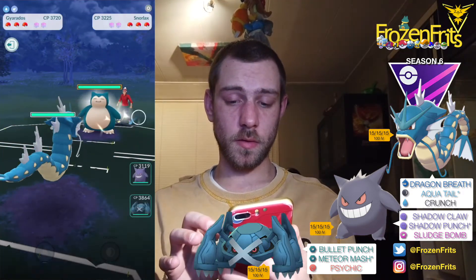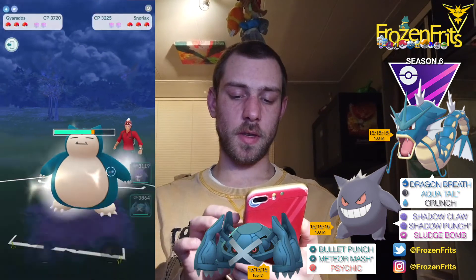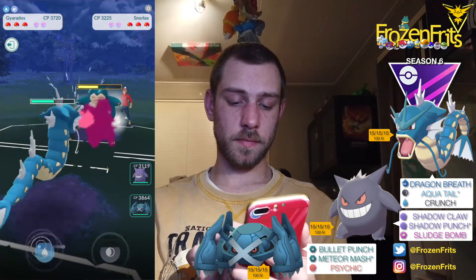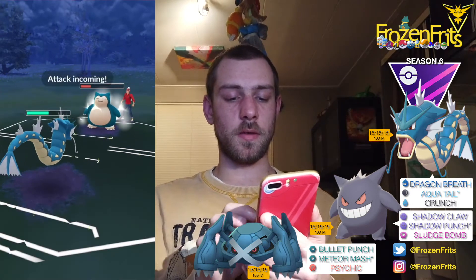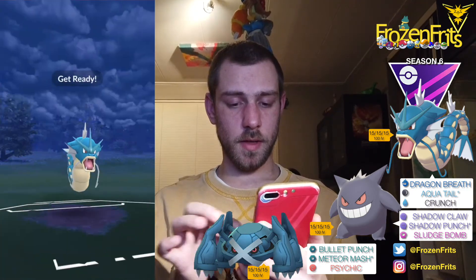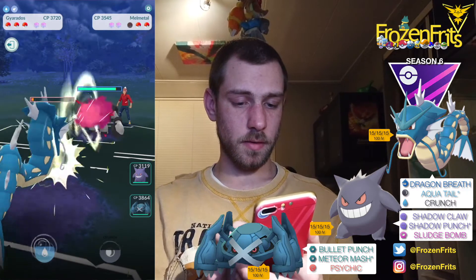Okay, we're gonna start up against the Snorlax — I don't think it's an XL. We're gonna take off an Aqua Tail. Let that go — this is probably just a Body Slam. Yeah, I'm not gonna shield that. We're gonna take off another Aqua Tail and he let that one go too. I'm also not gonna shield this — it's just another Body Slam. I'm gonna take off another Aqua Tail and if he wants to take off a Body Slam then he needs to shield this. Let that go and then he comes in with Melmetal.